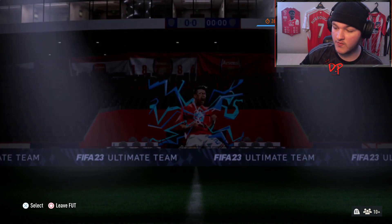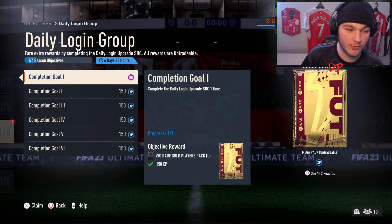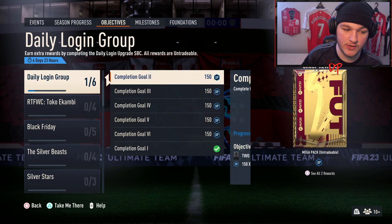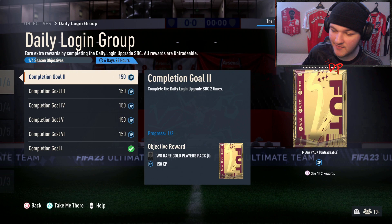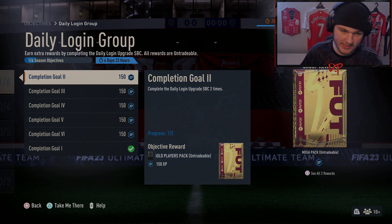That is one step closer towards the overall reward — the mega pack. As you can see, we've completed it once. Claim that, get a two rare gold pack, and do the exact same thing tomorrow. Remember to add it to your favorites so instead of going to Live and scrolling to the end, you just go to your favorites tab in Squad Building Challenges every single day at 6pm UK time — or within 23 hours. Much love, and I'll see you in the next one.